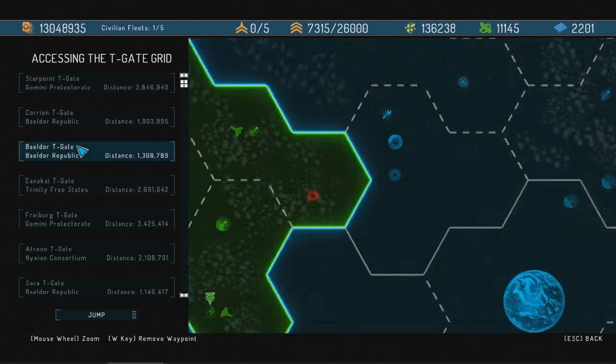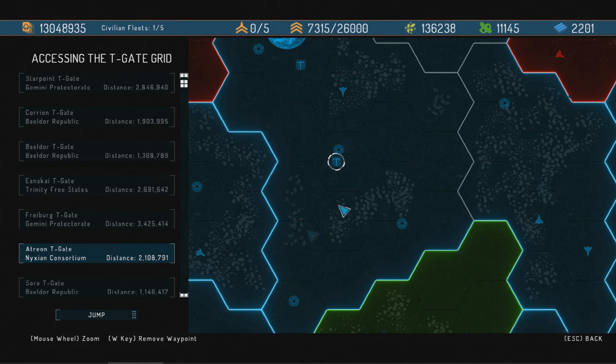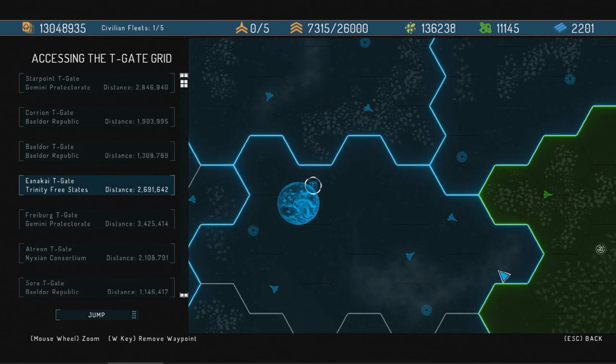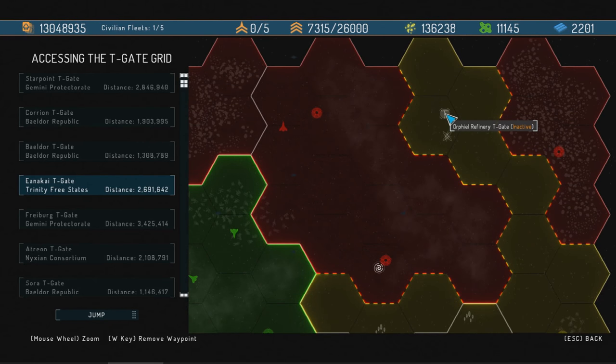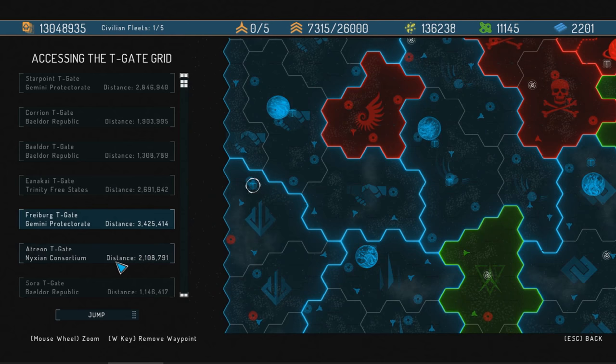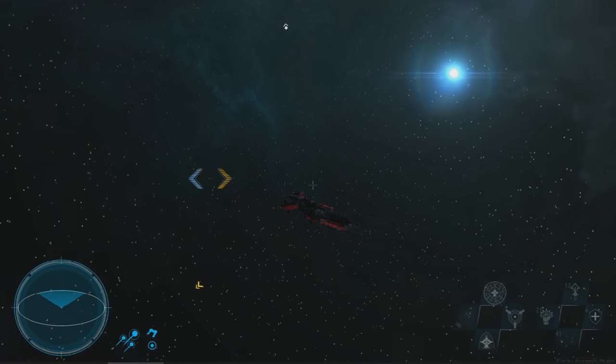Just like in Starpoint Gemini 2, gates let you travel to various places. They did it a little differently here — in the previous game there were lines connecting everything, but not in this one. Not all gates are functional either; some show as inactive and will become usable in an upcoming update for trade and movement. It's a great way to get around as we continue our domination. Controlling this side gives us easy access to different types of ships beyond just what's at your current space station.